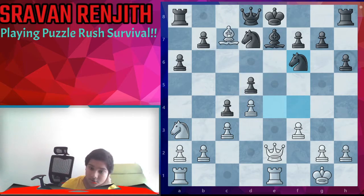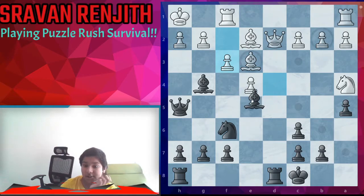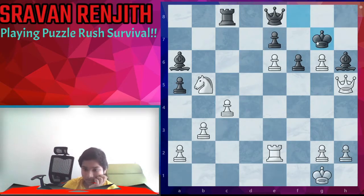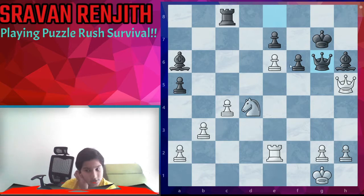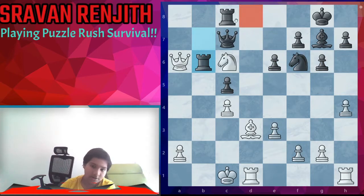Here we play bishop c7, deflecting the queen, and now we take the queen. Here bishop e5 hitting the queen — bishop f4, we just take the queen. King g7. Here we can play knight d4, and now we can play knight f5 check, queen takes queen, take the pawn and take the rook next.